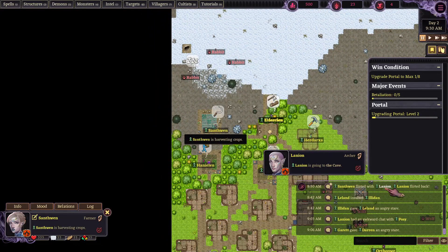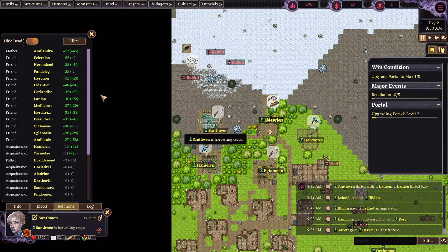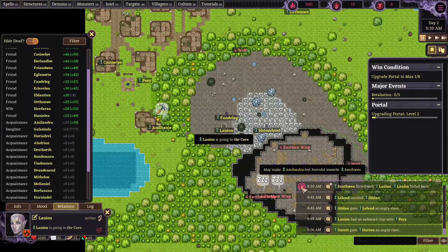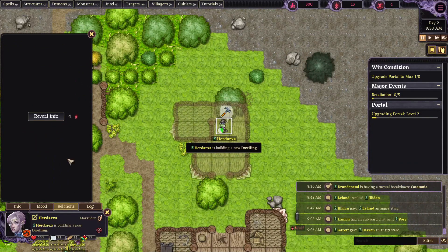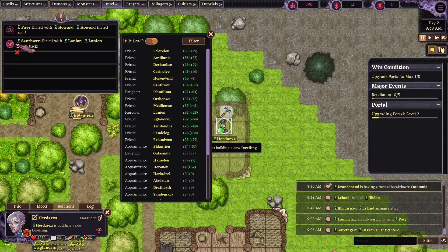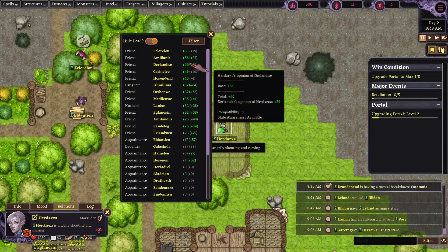Santhuin flirted with Lanyan. Let's reveal Lanyan - she is married. So we can go 'Santhuin flirted with this person' and find her Droxa. Her Droxa - oh my god, she's a marauder! This is going to go oh so poorly. Guess what, her Droxa - your husband was flirting with another woman. She seems enraged and betrayed at Santhuin after receiving the new information. Let's go!